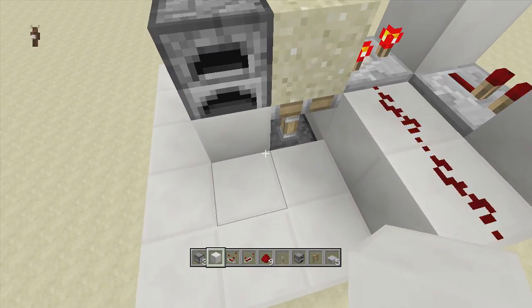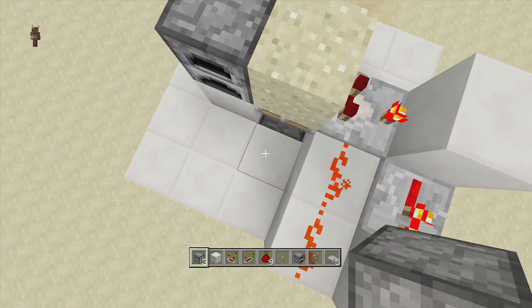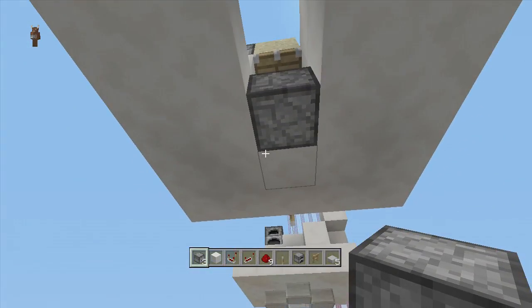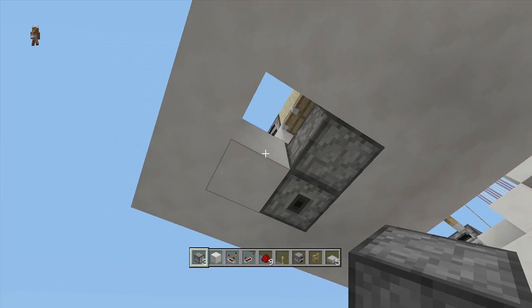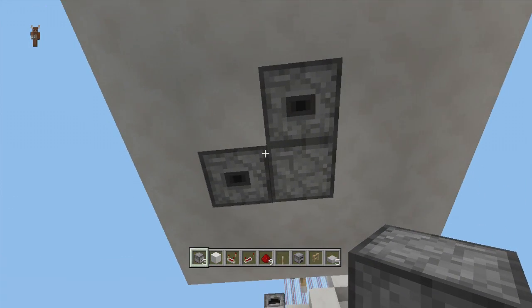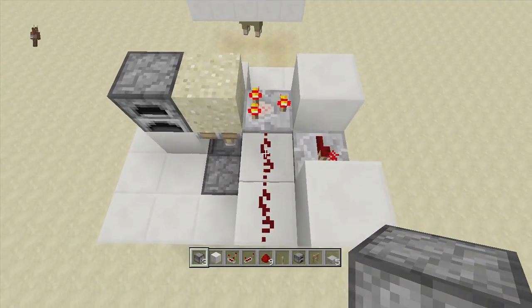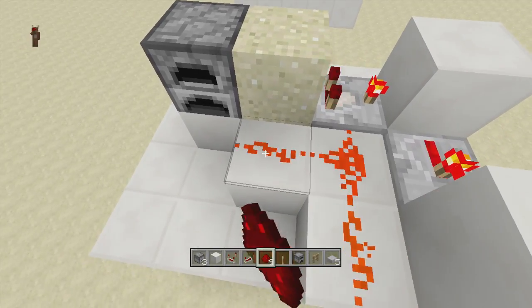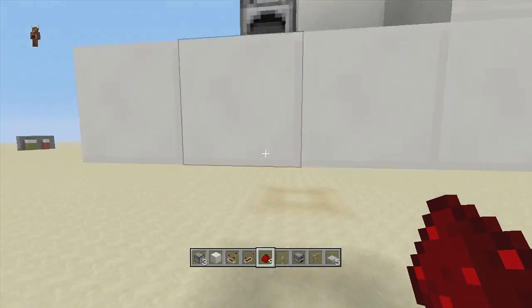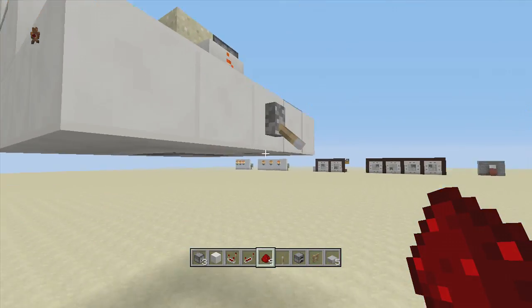Now we're going to put in our two droppers — I said three but we only need two. Delete the block next to the piston and the block to the left of it, then put a dropper facing downwards in each of those spots. This is where our treats are going to come out of, so you can go ahead and fill these up with whatever you want. Up top, bring the current over to both droppers by putting a block above, then a piece of redstone dust on each side — and you can hear our droppers going on and off.